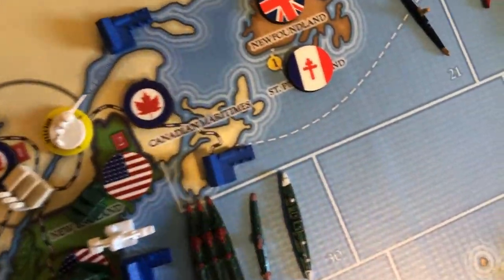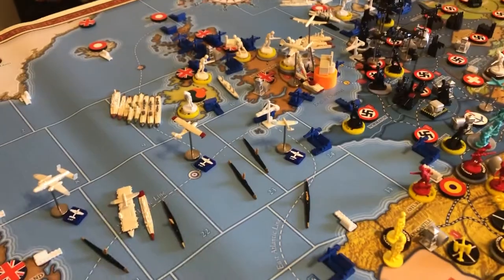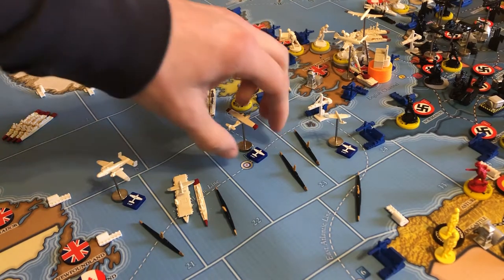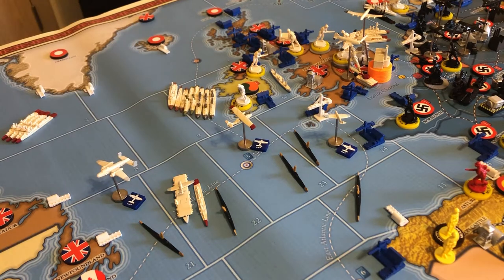Now, if you remember from my very first video in this series, these little dotted lines are called convoy lines, and they've each got a round 'L' and a number on them. The round 'L' signifies who that convoy line belongs to — so this one is a British line, and this five is the maximum amount of IPPs that the British can lose from that convoy line in any given turn.